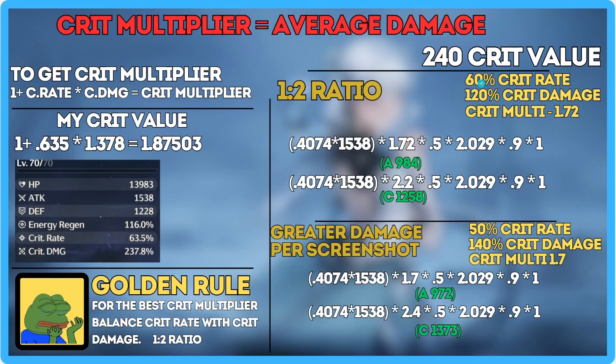If you wanted more Crit Damage, you'd remove 10 Crit Rate and gain 20 Crit Damage, since 1 Crit Rate equals 2 Crit Damage. Your Crit Value stays the same, but your Crit Multiplier goes down, meaning your average damage goes down while your Critical Strike damage goes up. If you do it the other way — take from Crit Damage and give it to Crit Rate — your average goes up but your Crit Strike damage goes down. The 1-to-2 ratio keeps both moving up roughly the same.